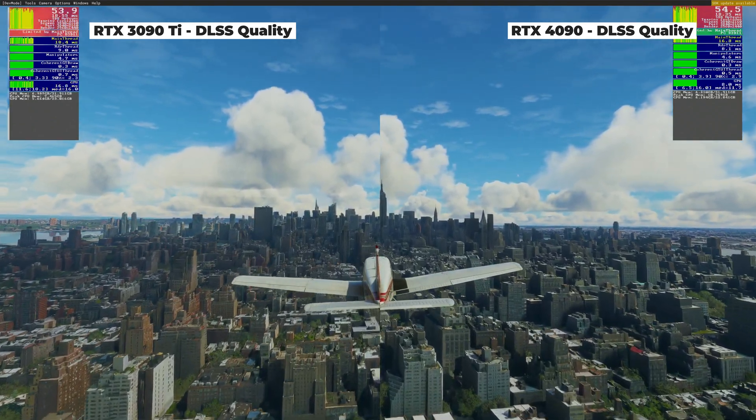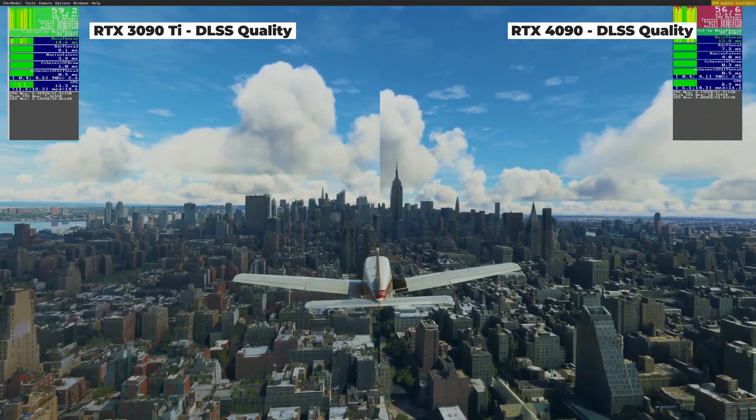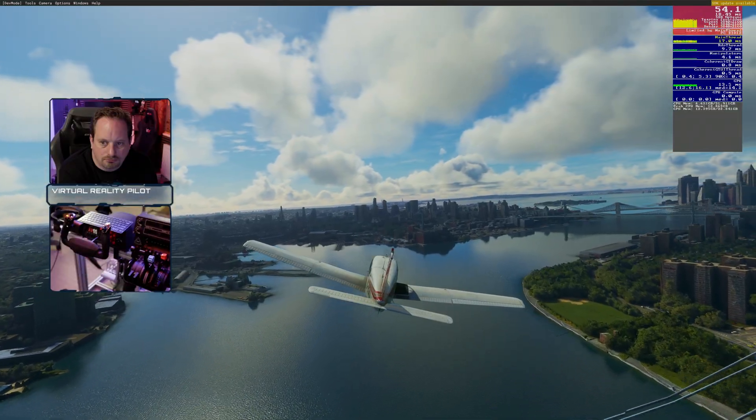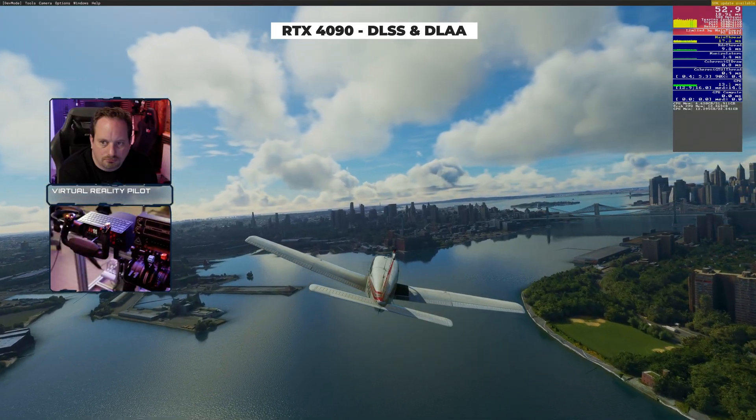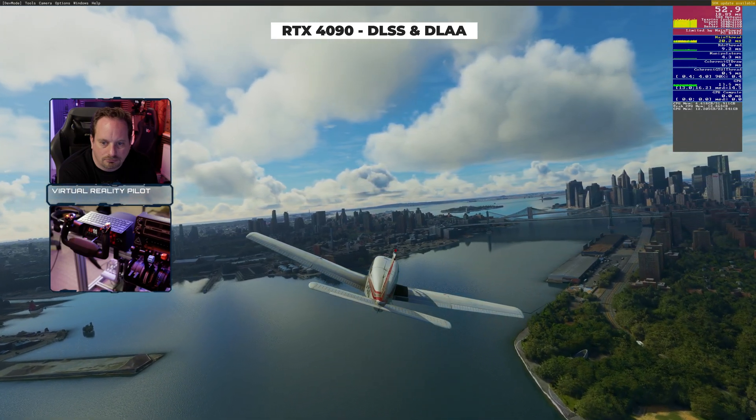It was only with the new DLSS versions enabled on the beta build of Sim Update 11 — and that includes the use of DX12, where in my other tests I was making use of DX11 — that we really start to see the improvements.